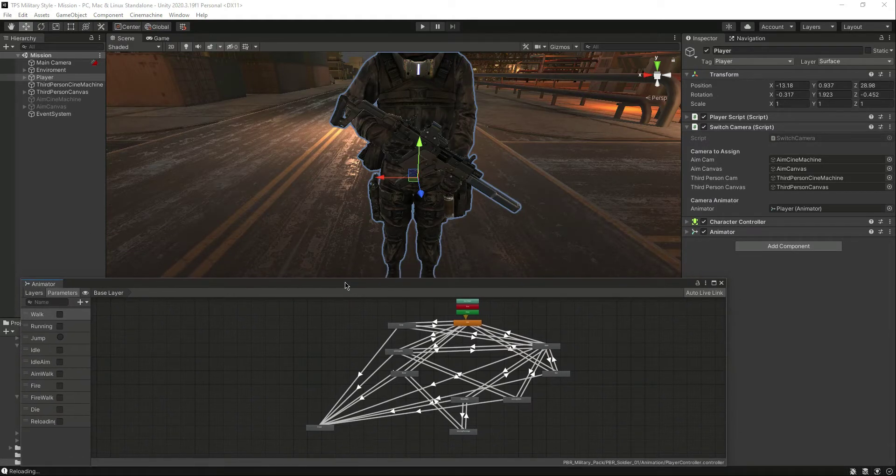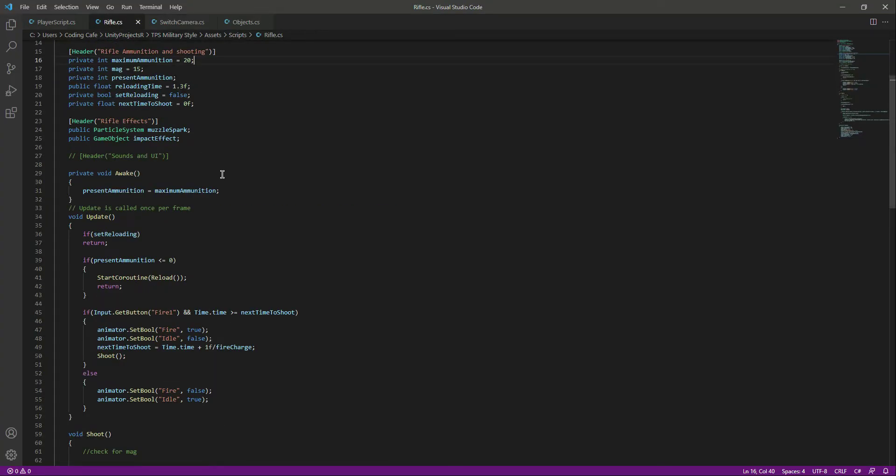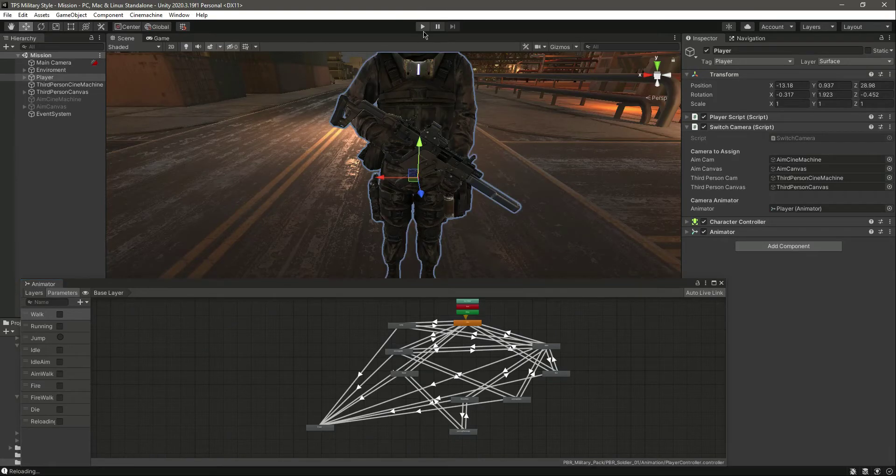Hello and welcome back. In the previous video we added the aim animation and the invoke animation. Now let's complete all of the others which are remaining, so open up the rifle script. Right here we added some conditions — when we are firing we can play the fire animation, and when we are not firing we will simply not fire. But let me show you the issue in the game.